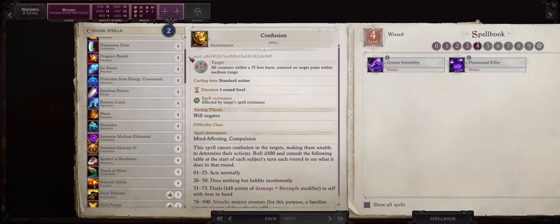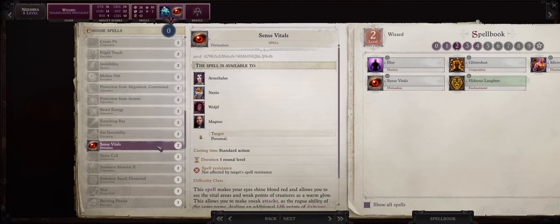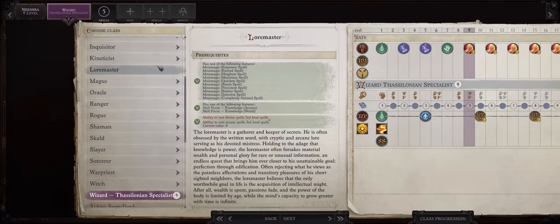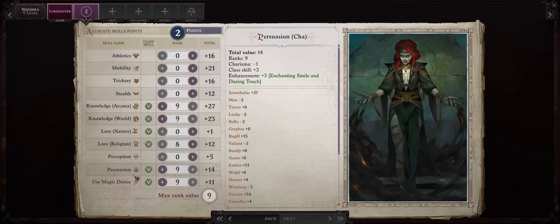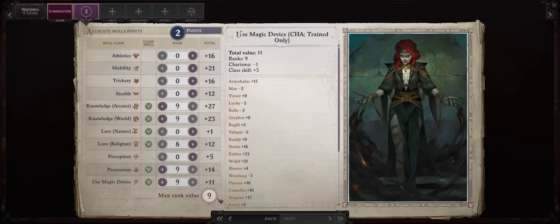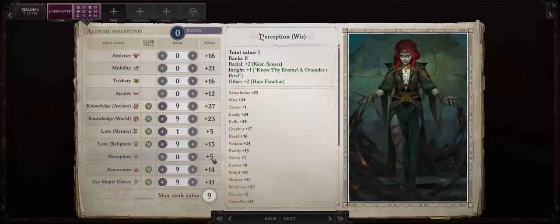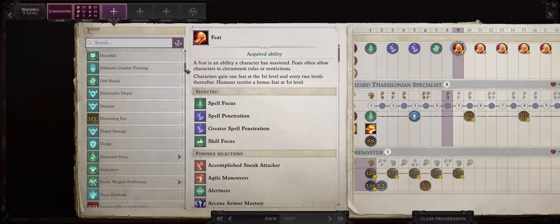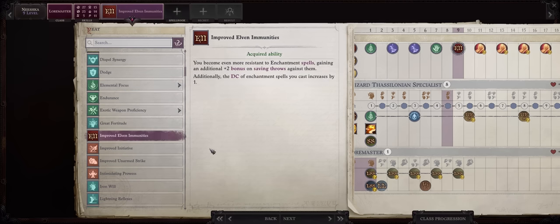Now at level 9 be sure to enter into Lore Master — it will also make Persuasion and Use Magic Device into class skills. For the other skill points you'll get as you increase Intelligence, you can put it anywhere you want, including another lore skill or something like Perception. Now for your level 9 feat, go with Improved Elven Immunities, which is the elven racial feat that grants you plus one to the DC of Enchantment spells.